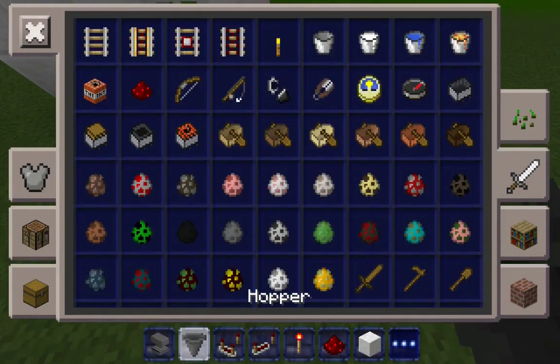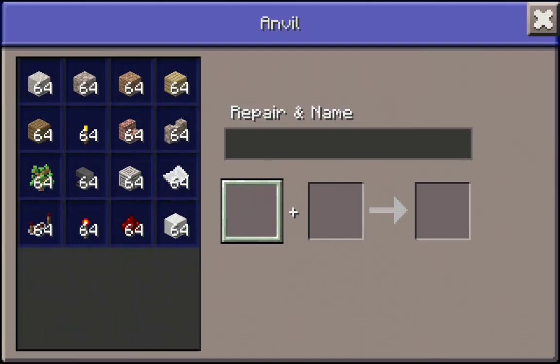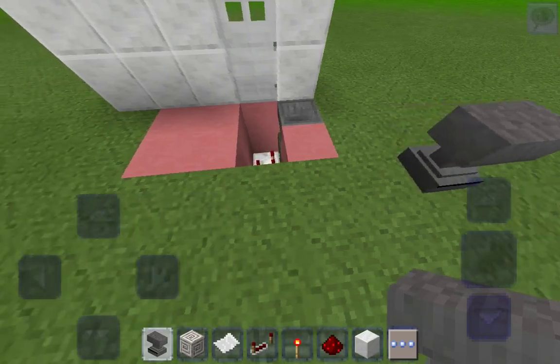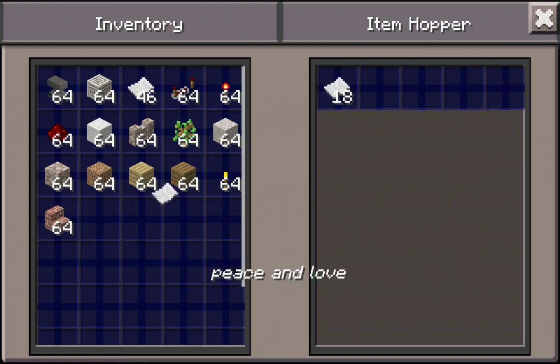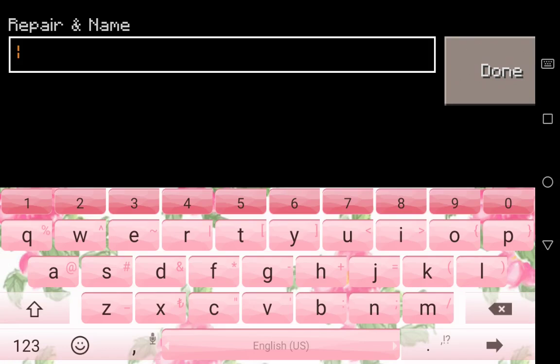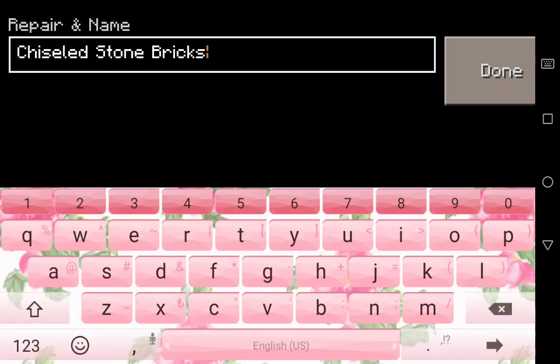Grab an anvil, grab whatever kind of block you want, and then grab some paper. Put it there and then put in eighteen papers. Then put in whatever kind of password you want — I'm gonna put in 'peace and love' just like that. Now go down here and place it on the second one, and do all of them. Go back up and for the other blocks just take away the name.